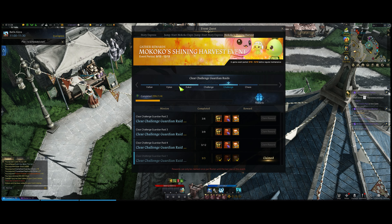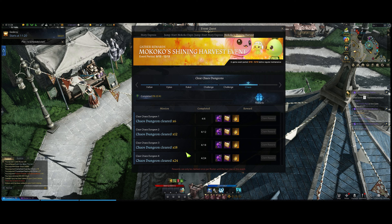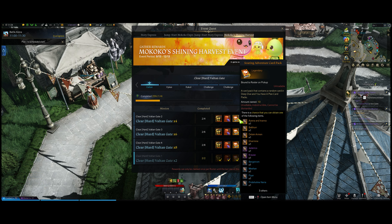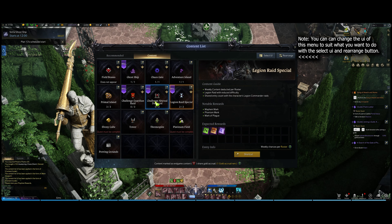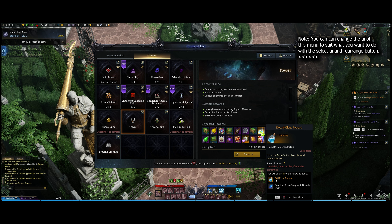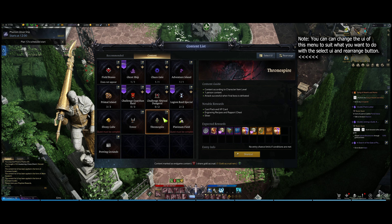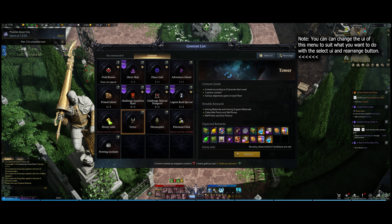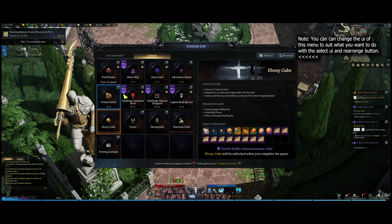Once you can get your foot in the door for Valtan, Vykas, and Kakul-Saydon, they make it pretty clear that for the Shining Harvest event — which is the Jumpstart event — they want you to, over the course of a few months, finish Valtan, Vykas, Kakul-Saydon, do your challenge abyssals every week, and your chaos dungeons every day. To access these, you can go through your Alt-Q menu, go into the Content tab — that'll have your challenge guardian raids and challenge abyssal dungeons. If you're done with your weeklies, there are extra things like tower, throne spire, cubes, and timed events like Primal Island.